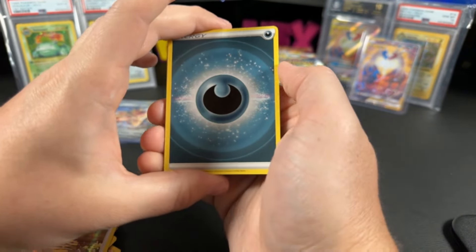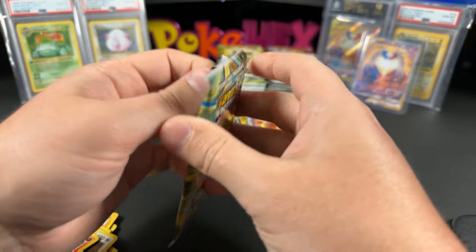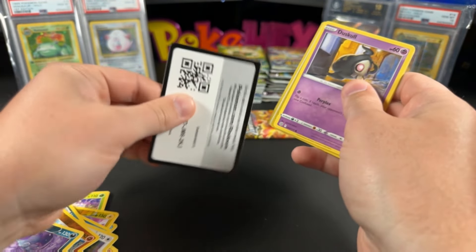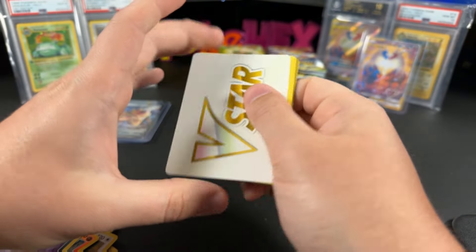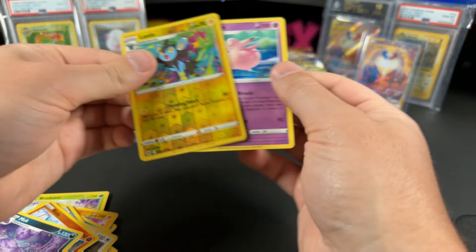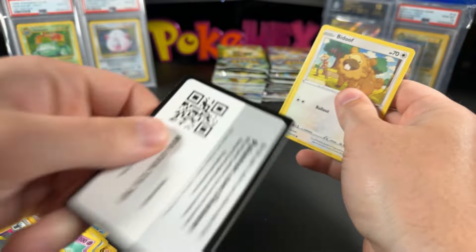If you do not claim, that means you do not watch my videos, so the cards go to the well. We haven't had to go to the well yet — still getting plenty of hits. But I'm sure when we get to sets like Evolving Skies we'll need the well. Last pack — a Charizard pack. I really want to see that Charizard Alt Art.